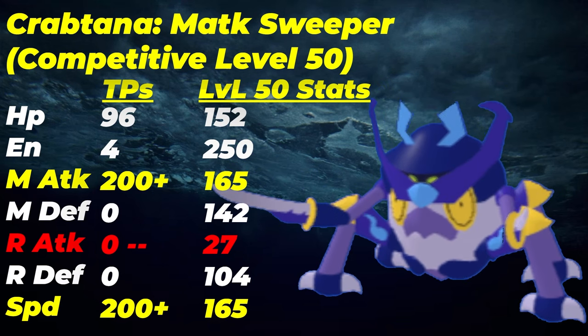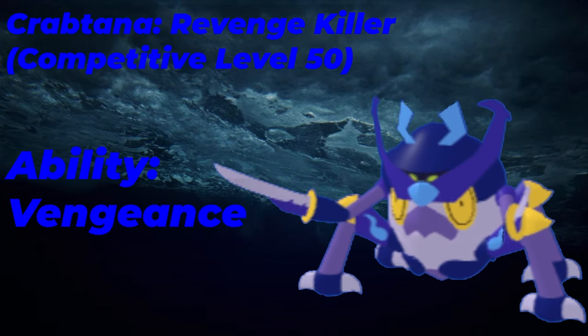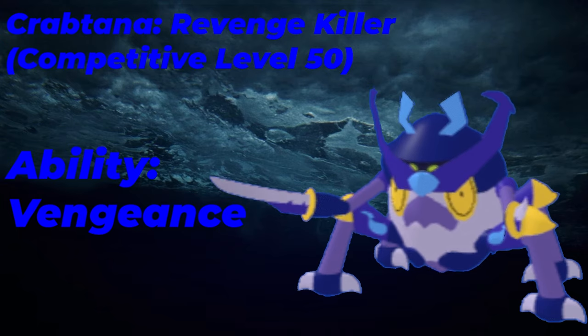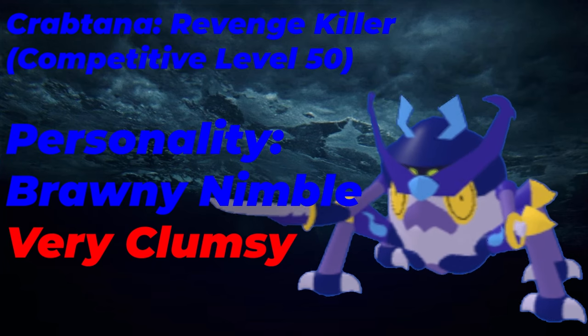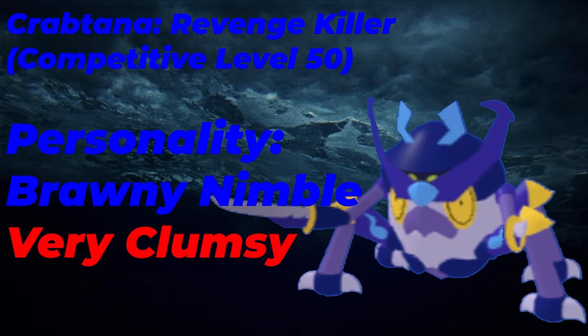For the next set, the main thing changing is the ability — Vengeance. This will make Crabtana a very good revenge killer, especially if you run Boots, since very little can revenge kill you outside of Nimble Boots users like boots Jalusa and boots Ikezune, who are under your speed tier and can outspeed you and stop the revenge killing. So personally, Brawny Nimble is what I would still use for the personality, though you can run Very Brawny Boots if you prefer.